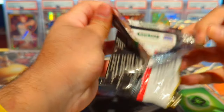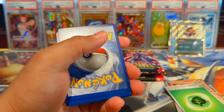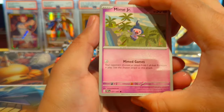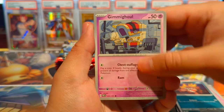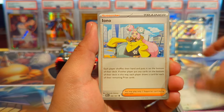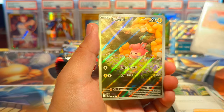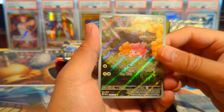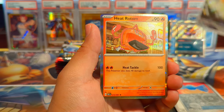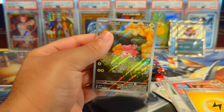Hopefully we can pull an SIR because those are really difficult to pull. I forgot the exact pull rates but I think you're supposed to get one like every 50 or 60 packs or something like that. We have an Iona — let's see if we can do it in just a few packs here today. We have our first illustration rare which is a Palafin, and a Heatrotom — not bad, got a Palafin!